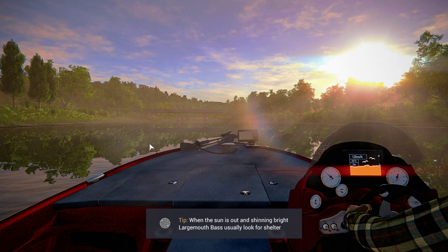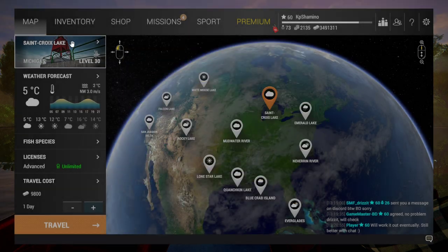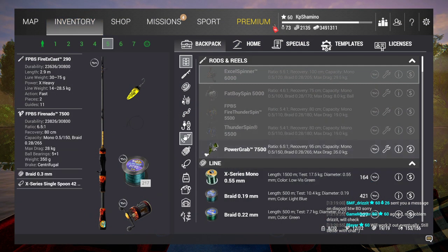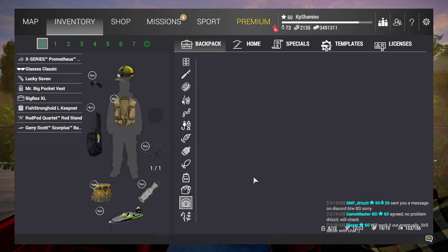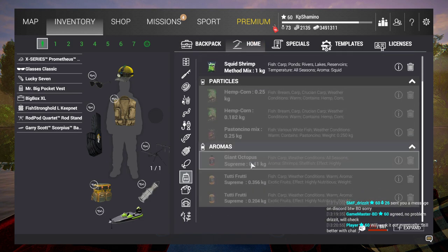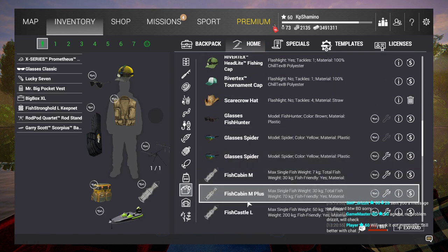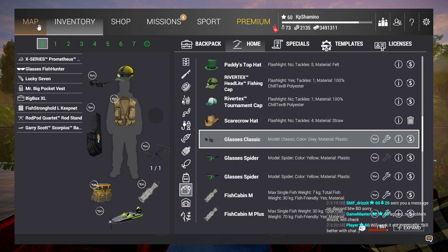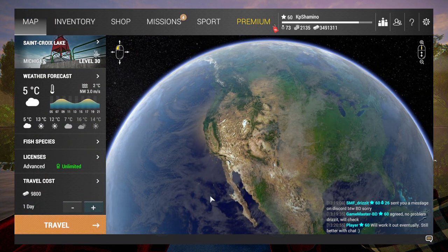I can only carry one pair of glasses at a time, so I need to go back and swap. Now we're going to take the 200-and-a-bit bait coin ones — the FishHunter glasses. Let's equip those and go back to test them.